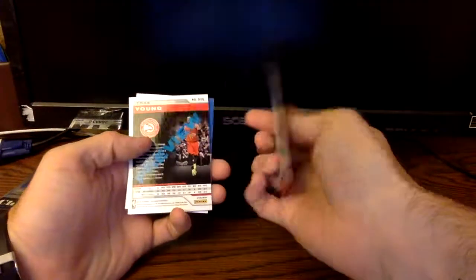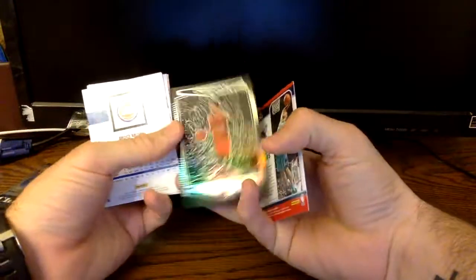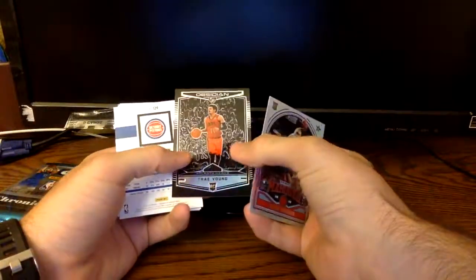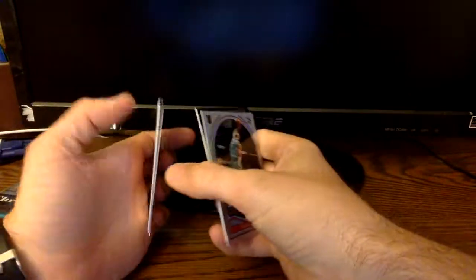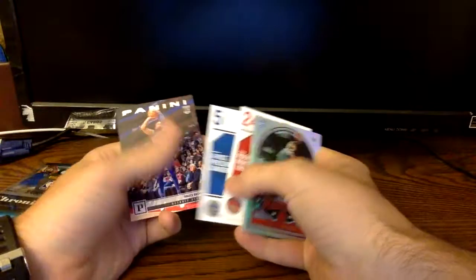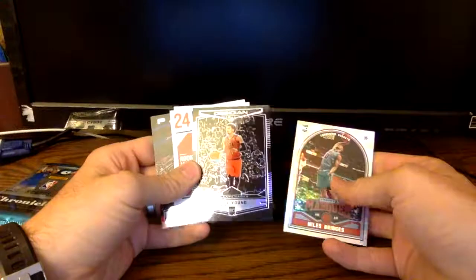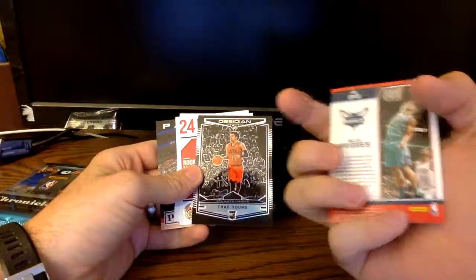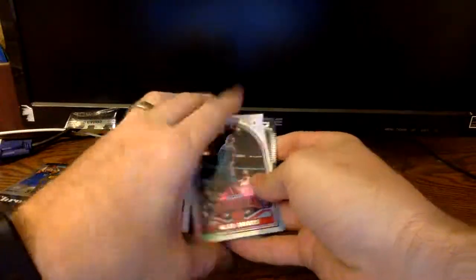First up, Miles Bridges. A Trey Young Obsidian - nice. Laurie Markman, Dennis Smith Jr., and a Bruce Brown. The Trey Young's pretty nice. I think the Miles Bridges is a... I don't know if that's a parallel or what.